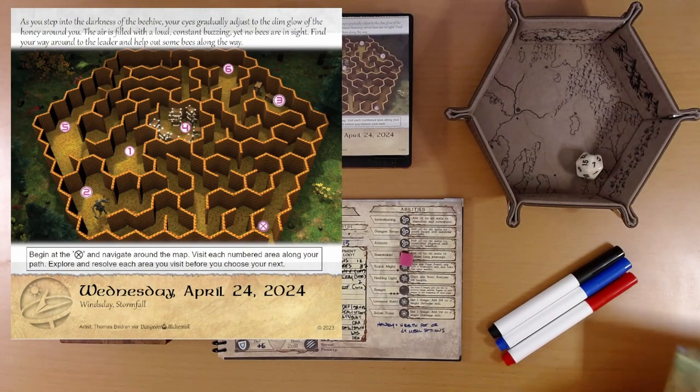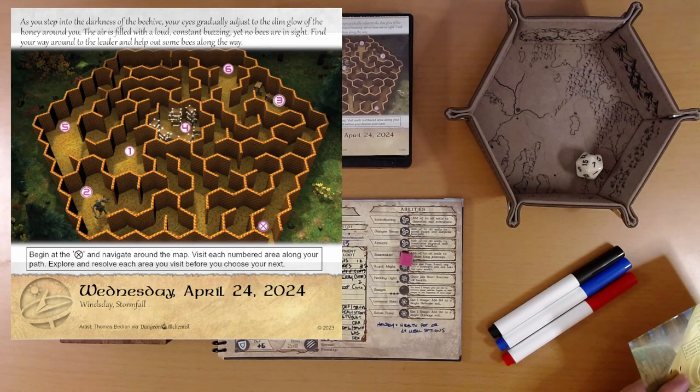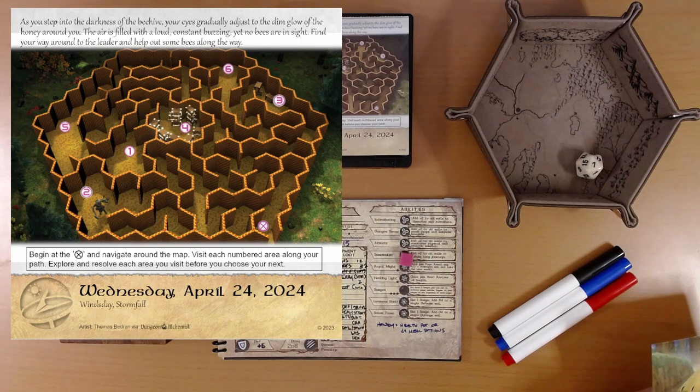As you step into the darkness of the beehive, your eyes gradually adjust to the dim glow of the honey around you. The air is filled with a loud, constant buzzing, yet no bees are in sight. Find your way around to the leader and help out some bees along the way. We're going to begin at the X and navigate around the map. Visit each numbered area along your path. Explore and resolve each area you visit before you choose your next.